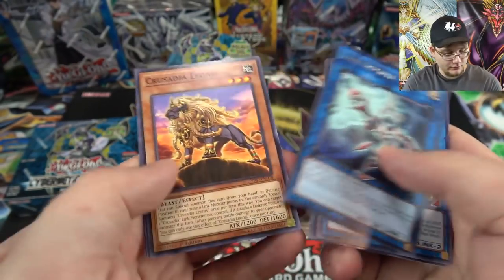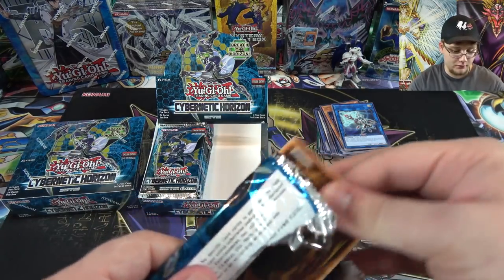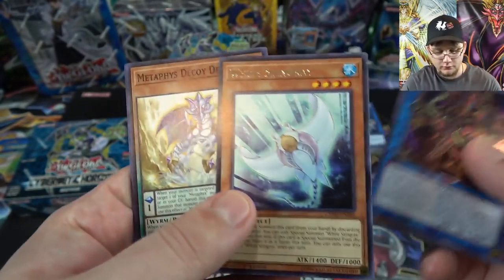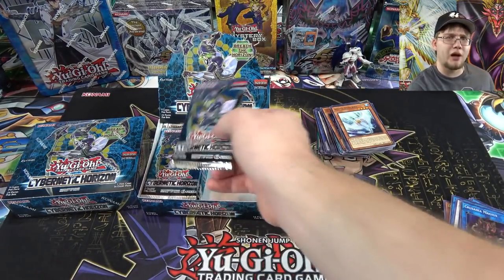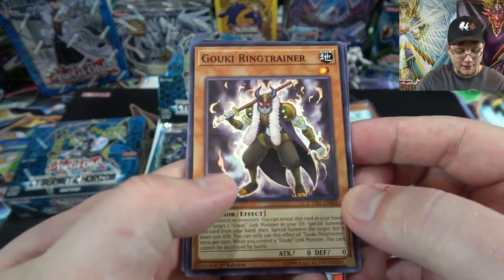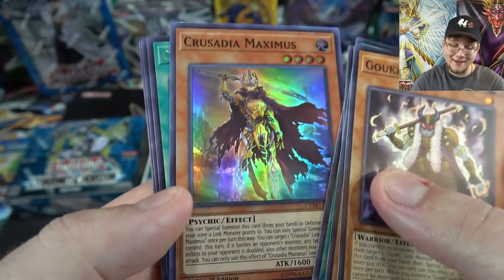Since we're going to go through a lot of holographics, hopefully I don't mix any holos with the rares and commons — but I always sort through the cards after my videos anyway. Another Dragunity. Then Crusadia Magius again, and White Stingray — I think that was a V-Jump promo or something. I'm looking forward to getting the other synchro for that archetype; I believe you can actually use it with Blue-Eyes White Dragon.